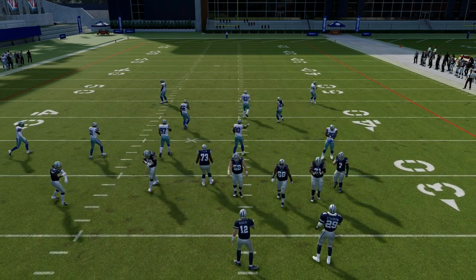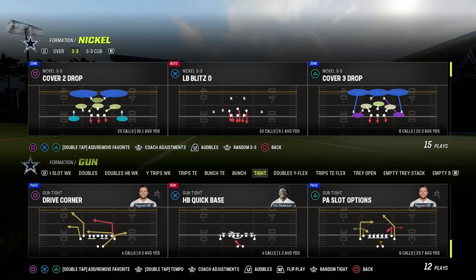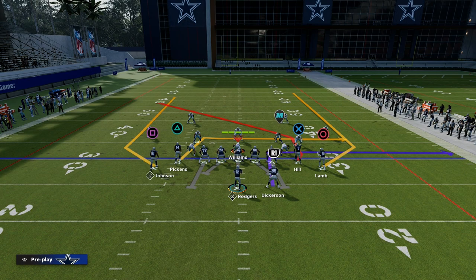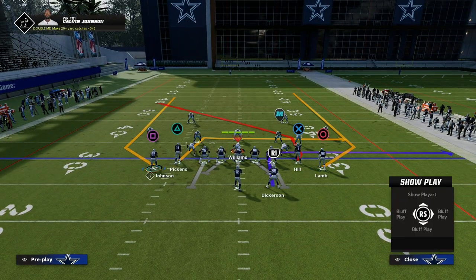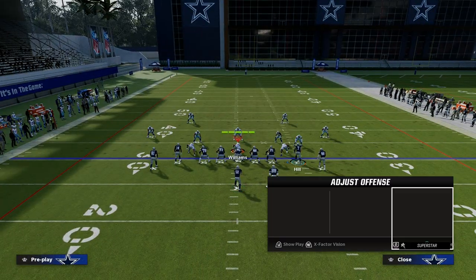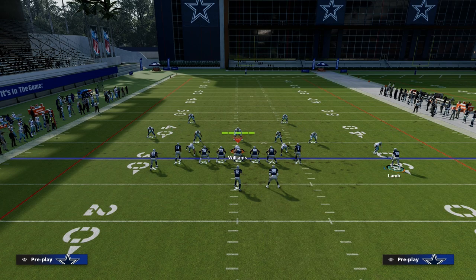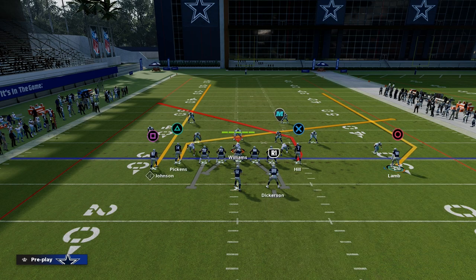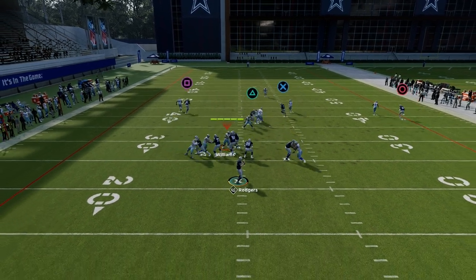You can run this core concept from almost any formation in the game. For example, out of Gun Tight, the play Slot Post is basically a Shallow Cross type of play. You can create slant-post combos: take Calvin Johnson on the left and put him on a streak to clear out zones, then motion another receiver out to the right side, put the back on an in route or block him, and then either drag or slant the remaining receiver. Slanting him gives a little more depth — traditionally the shallow cross is meant to be as shallow as possible, but you can use your judgment.